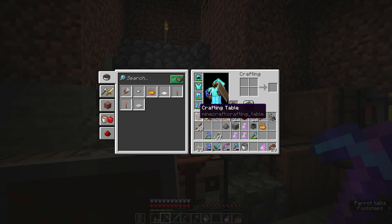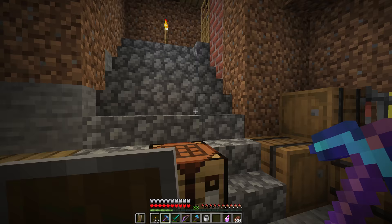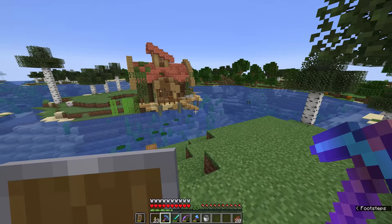As we discussed in the previous episode, fire resistance potions are also really useful when dealing with blazes. You can drink a fire resistance potion and have eight minutes of virtually uninterrupted combat with blazes without having to worry about being on fire, and that will allow you to grab a bunch more blaze rods that you can continue to use for potion brewing.